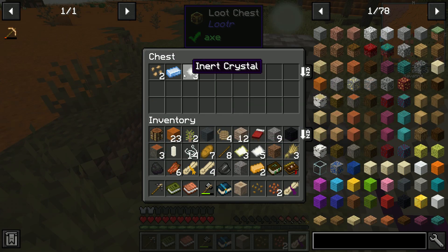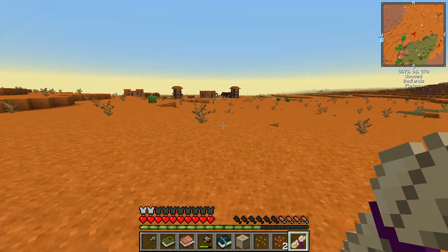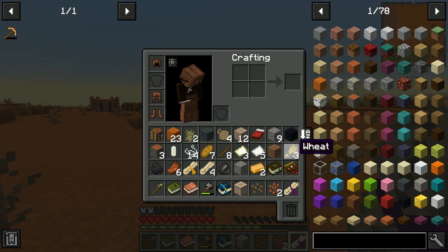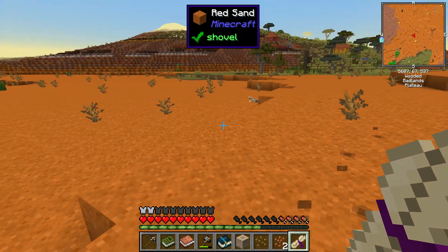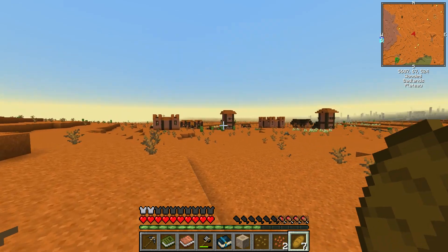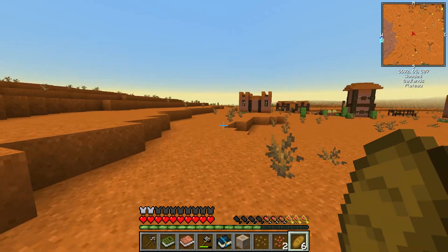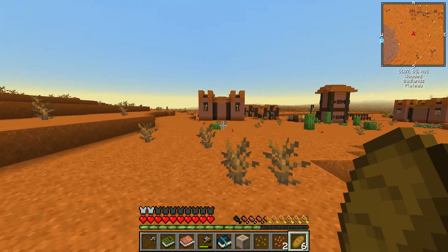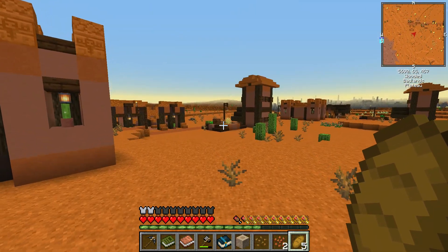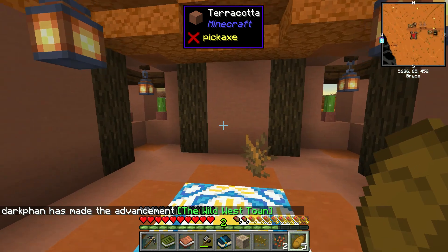I'm going to try to see if I can get this pack to the point where I can get it to you guys if you want to play it and you're not a current subscriber on Twitch. There are a few mods in here that are not quite updated to 1.16.5, and so they show up weird in the launcher and they won't export correctly. Well, this town looks different - it's a wild west town.